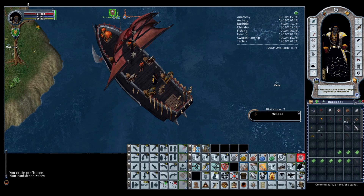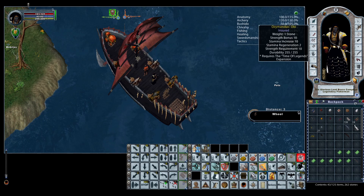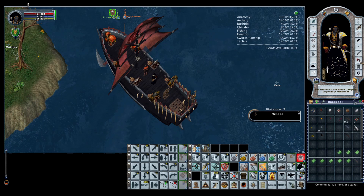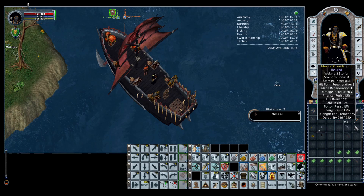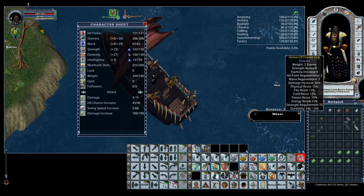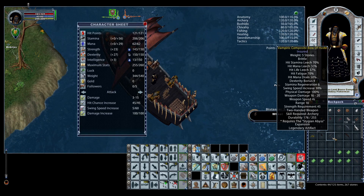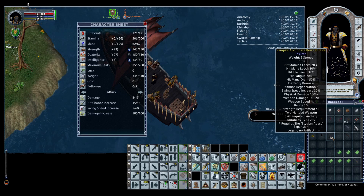The other items aren't critical to the build but make the character the best it can be. I'm using Gloves of Feudal Grip for 30% damage increase, which allows me to reach 100% damage increase on just my gear without a bow equipped. This means I can use any bow I find or craft without needing damage increase on it — most legendary artifact bows off the roof don't have damage increase.